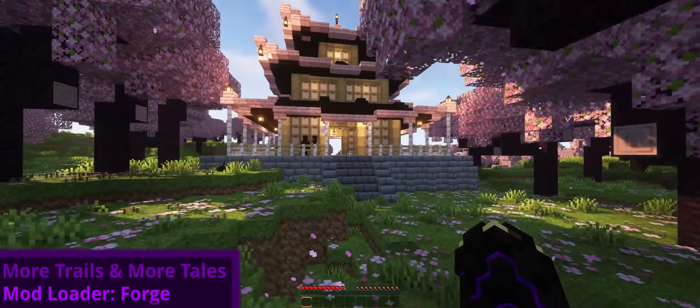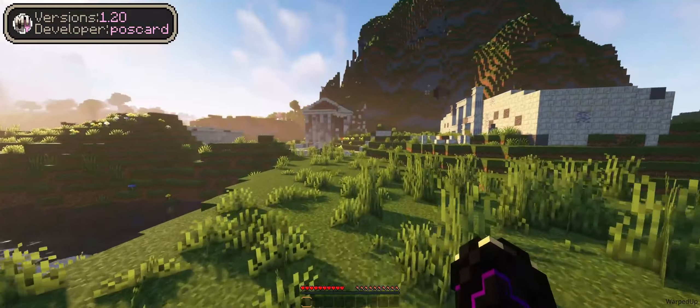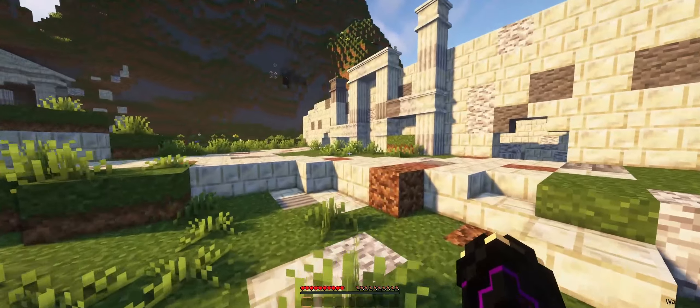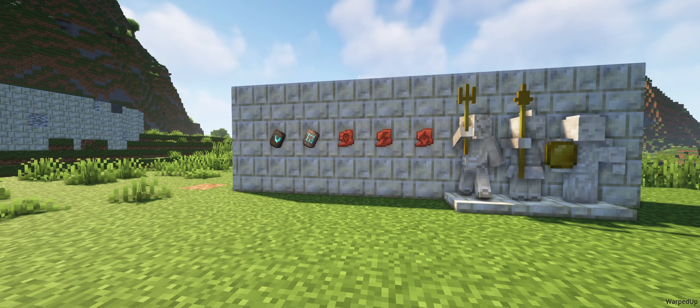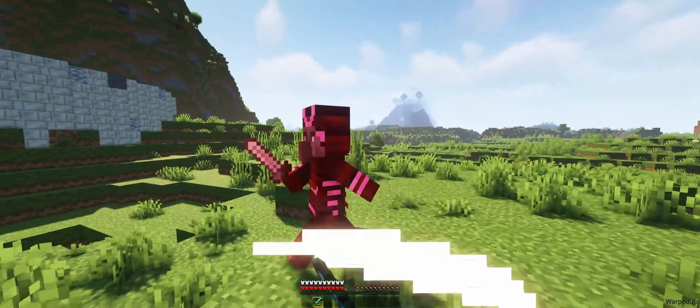Keeping the style of the new update, More Trails and More Tails expands on the idea around archaeology, adding new armor trims, pottery shards, blocks, and also a completely new feature: statues. This mod also adds two new structures, the Micropolis Ruins and the Jerry Grove Dojo, which is guarded by a new samurai mob.